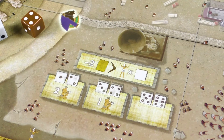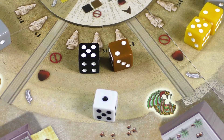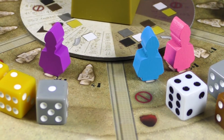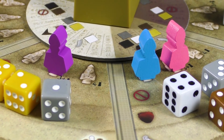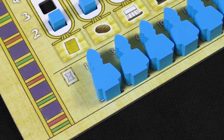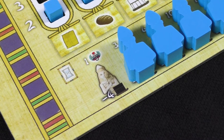The action that can be performed depends on which sector the die was taken from. The ancient gods guide players and bless them in various endeavors. For example, Horus allows players to build statues in honor of gods or for the people. Statues for the gods are located around the obelisk and grant their owners bonuses every time another player performs a corresponding god action. Statues for the people can be built in the temple complex or in quarries to score victory points.